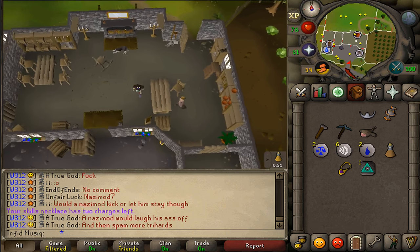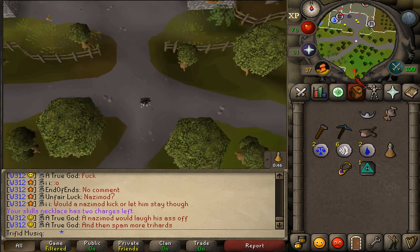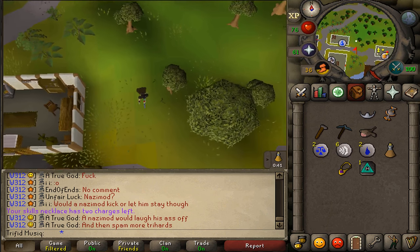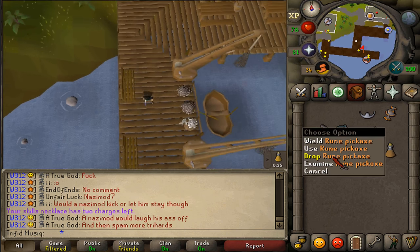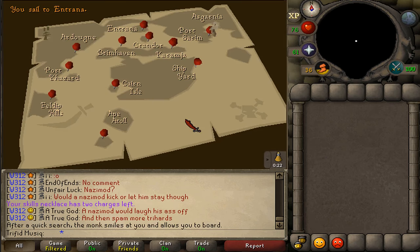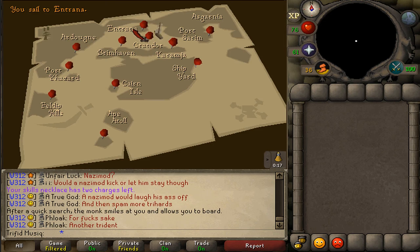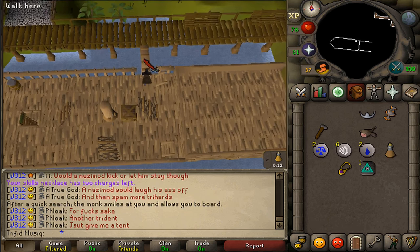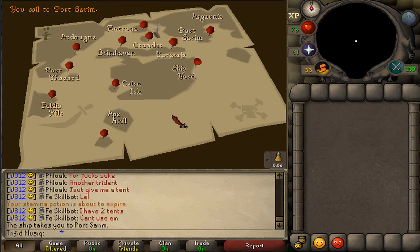Go south and enter Port Sarim. Go to the Monks of Entrana, quickly drop your pickaxe, and travel to Entrana. If you are not allowed, drop any other armor or items not permitted. Cross the gangplank, then return to Port Sarim to pick up your pickaxe.